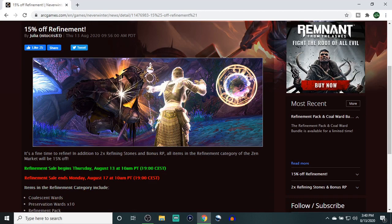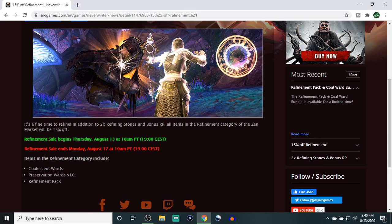Last but not least, we have 15% off refinement — leading right into what I was just talking about. If you need preservation wards, go ahead and stock up now because you're not going to get a much better sale. There is a 20% off coupon available from prayer bags, but it's RNG-based and not guaranteed. With this sale you at least get 15% off guaranteed. If you do pull that 20% off it's obviously better, but either way stay away from the refinement packs — they're not worth it. Coalescent Wards are a little less valued now; you're better off just buying preservation wards and trying your luck that way.